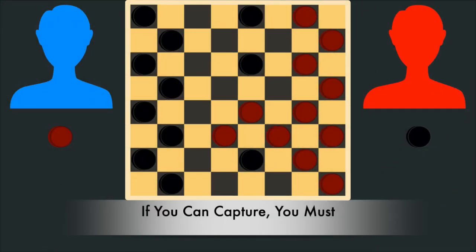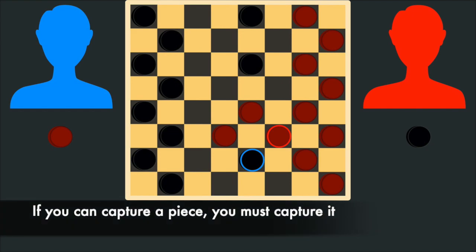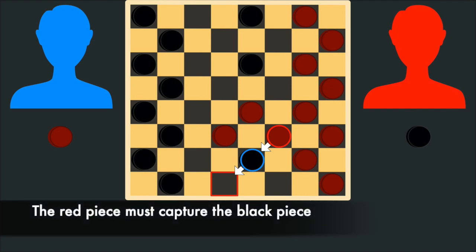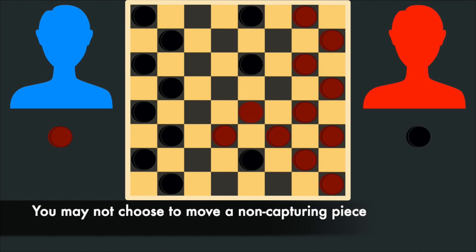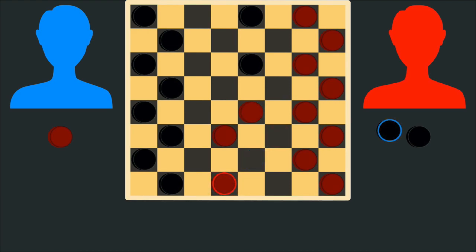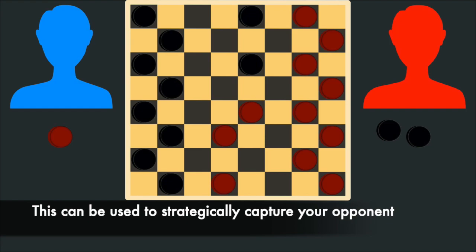There is one important rule that players must remember when it comes to capturing: if one of your pieces is able to capture one of your opponent's pieces, you must capture it. So if it was the turn of the player using the red pieces, they would have to capture this piece, because their piece is in position to capture it. They could not skip the jump and move a different piece instead. This may seem like a strange rule at first, but it actually adds another layer of strategy to the game, and at times can be used to capture your opponent's pieces by sacrificing one of your own.